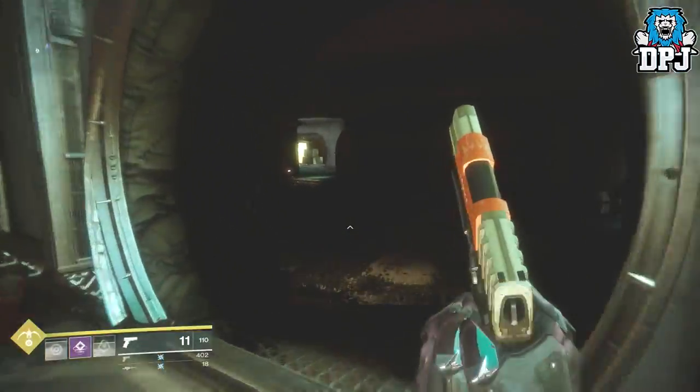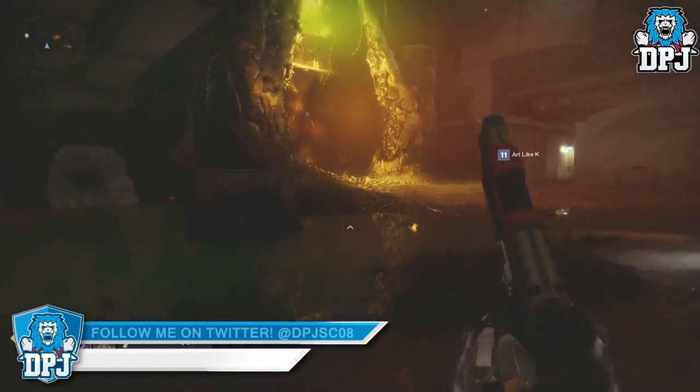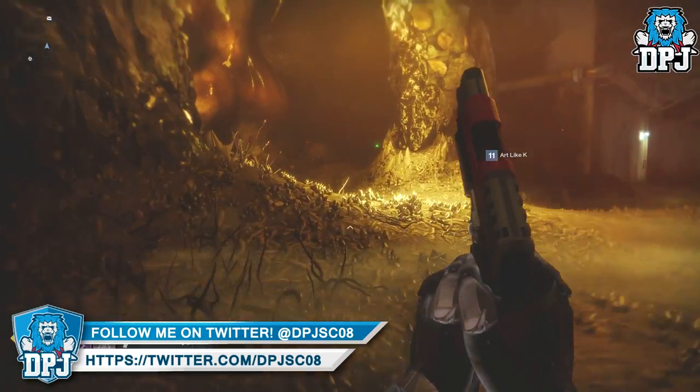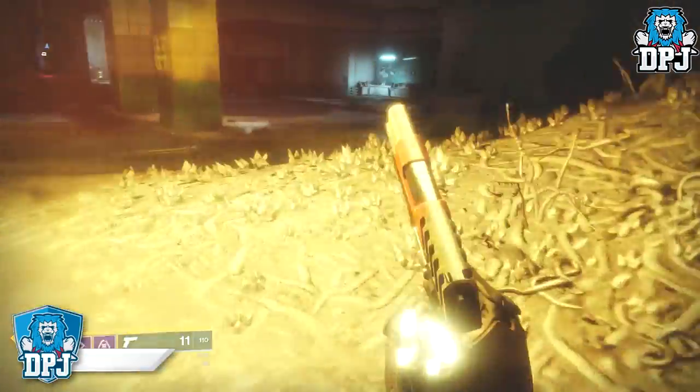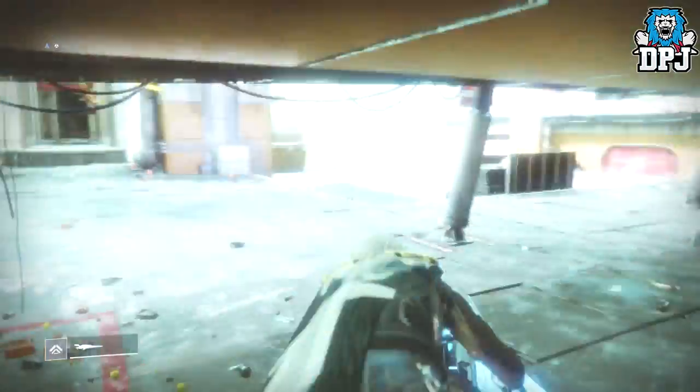From the chest you can obviously get tokens, XP, legendary engrams, shaders, and a couple of other things. If Titan tokens are what you want to level up Saladin, this grind is for you.